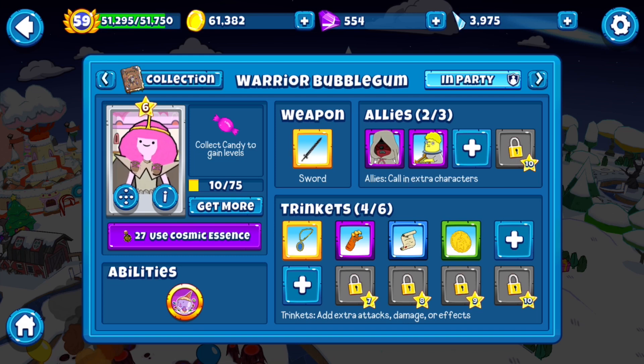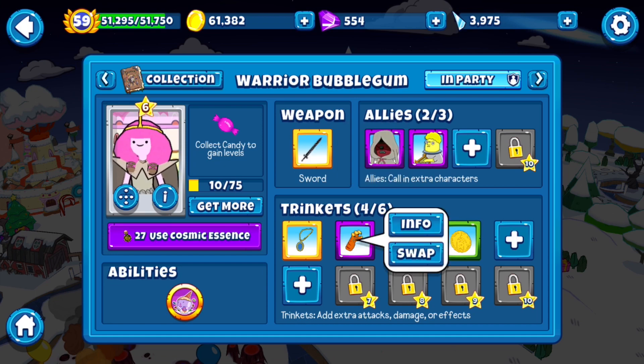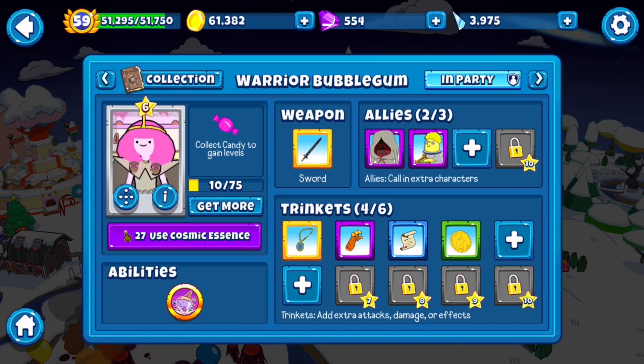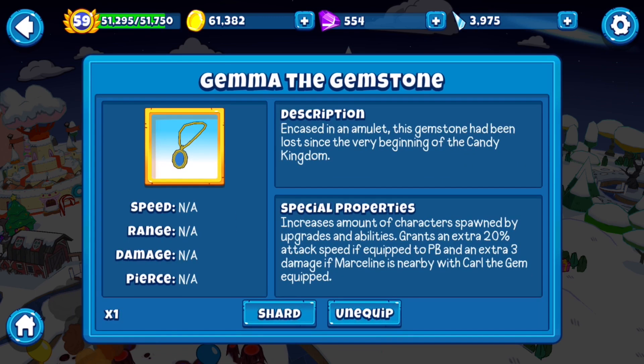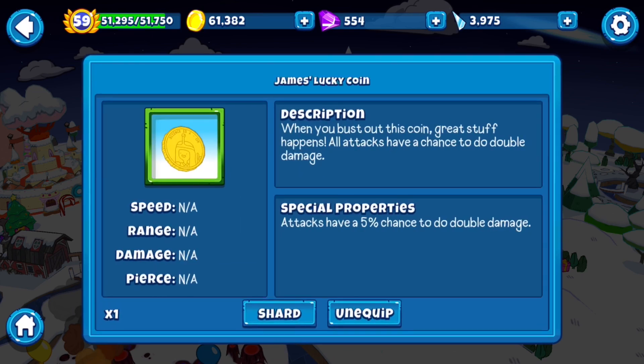For Warrior PB, we have Forty Sword. It didn't do as much damage, but the Forty Sword is very, very OP. Tigrethar — this is an important one, but most of these upgrades won't help very much because she herself is not going to be doing most of the damage. This one makes her spawn more people, so it's pretty important. The rest I went for some damage. I noticed this after a while — considering this is an uncommon, it's actually really powerful: James' Lucky Coin, attacks at a 5% chance do double damage.